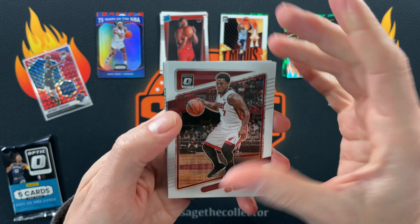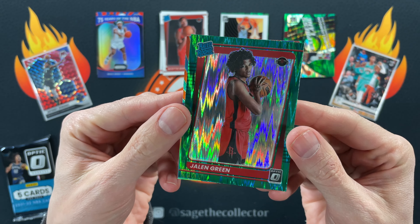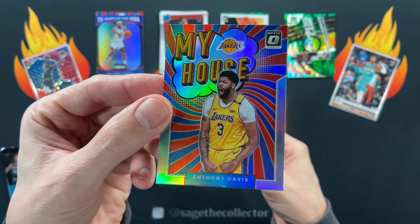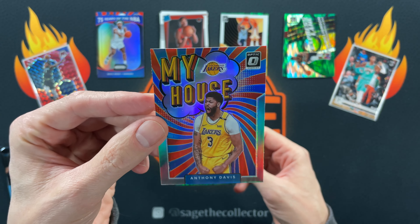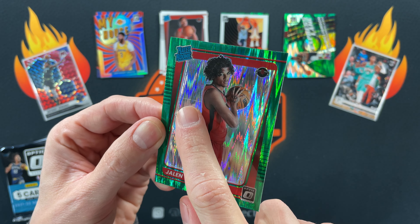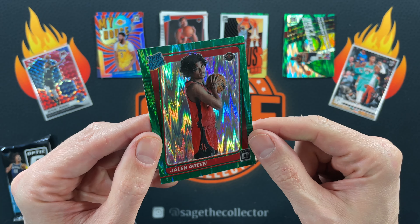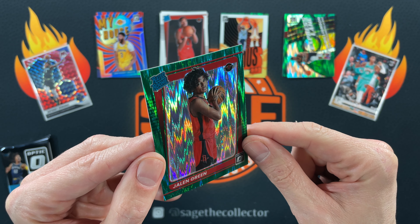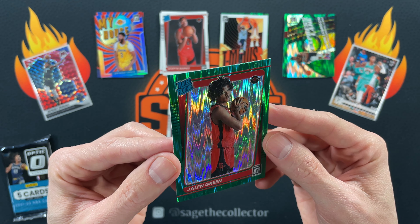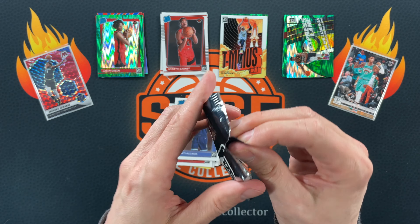Express Lane green shock is very nice looking — that is our first green shock right there, so we should get two more. We got Kyle, Mitchell, Santi Aldama — hey there we go, nice! That is pretty well centered. Complain you gain — Hollow My House, AD! Let's look this one over — oh no, print line right down the middle. You can see it just... oh man, that is unfortunate. It's way off in the back too, but other than that print line — no dimples, perfectly centered. What a disappointment.